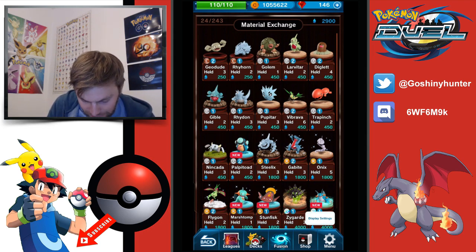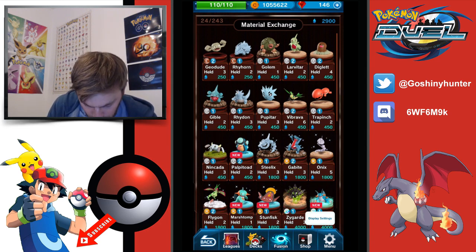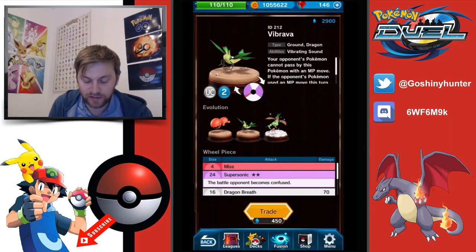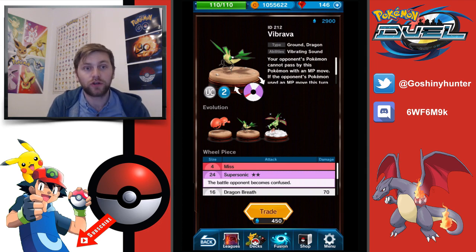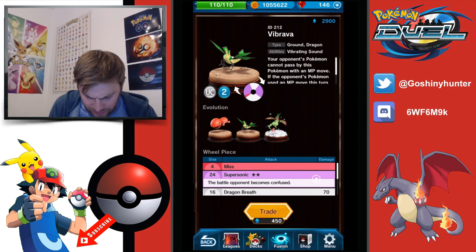Starting with the ground type Pokemon, we don't have a lot of options on the common side. Rhyhorn can be evolved into Rhydon, but that's just going to take a bit too long to be useful. Moving to uncommon types, we have Vibrava. Vibrava is a very good Pokemon because with that unique ability of vibrating sound to trap Pokemon, your opponent's Pokemon cannot pass by it using an MP move, and as soon as it lands nearby you can't initiate an attack.